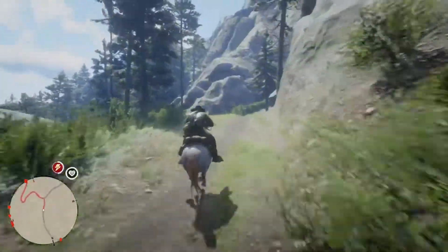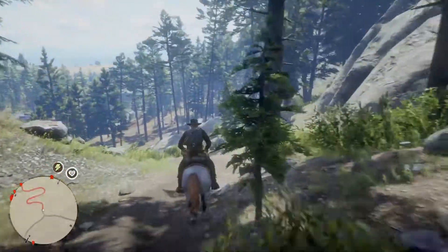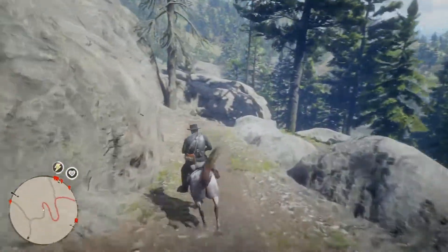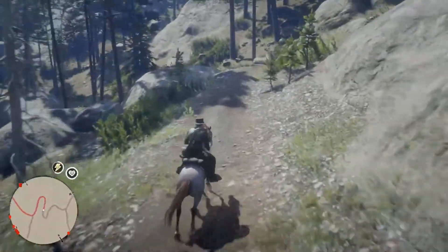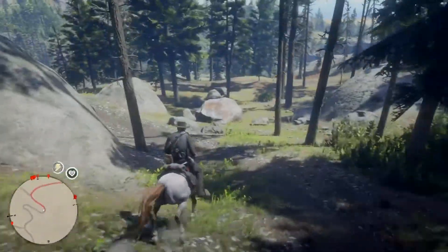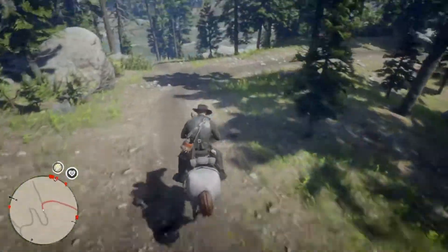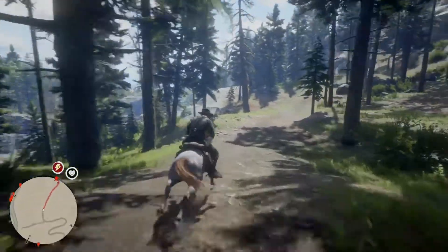Something you really need to worry about coming into Tall Pines is the switchbacks. They're going to cut hard back and forth and you'll feel like it's really slowing you down. I highly encourage you to stick to the trail, because if you come off the horse I believe that's it — the game won't register it as a trip from Van Horn to Blackwater. It'll register from the time you got back on your horse to Blackwater, and I don't think it'll give it to you.